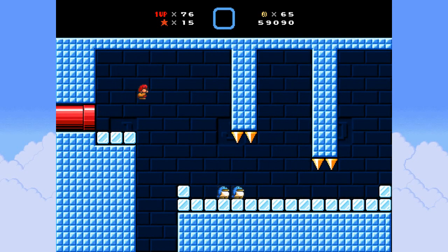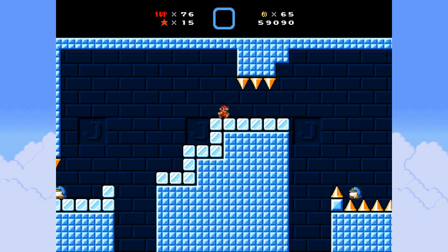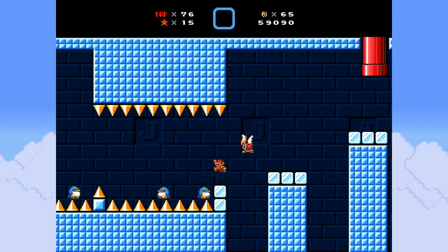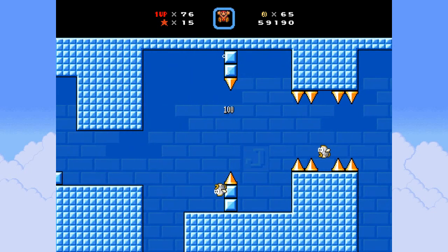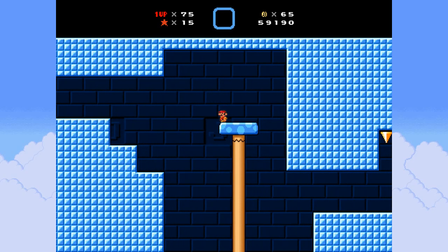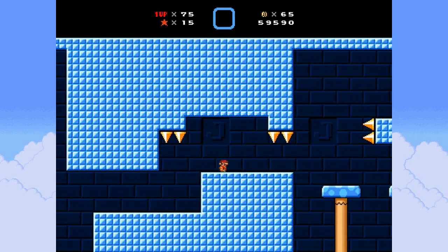Let's try not to lose the mushroom here. I hate these guys - they're such tiny bastards. Oh no, I hit the side of the spike and all my momentum was gone. Ah, this is stupid. Holy shit this is hard.